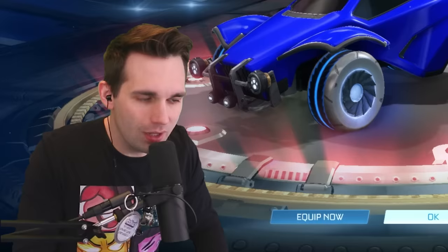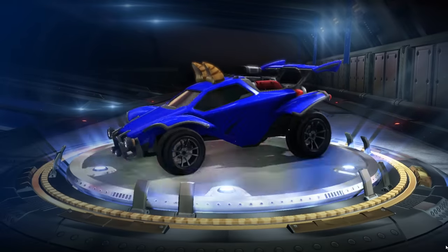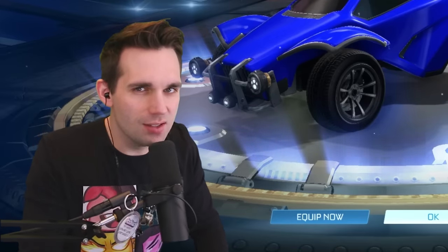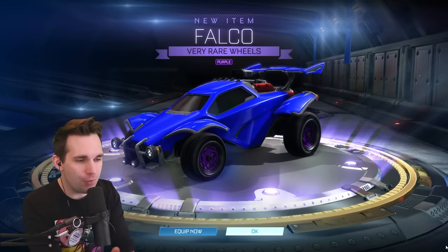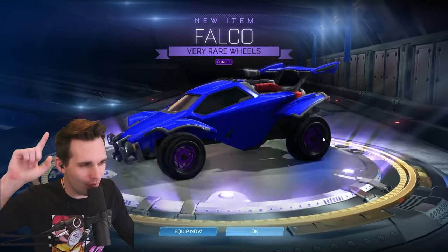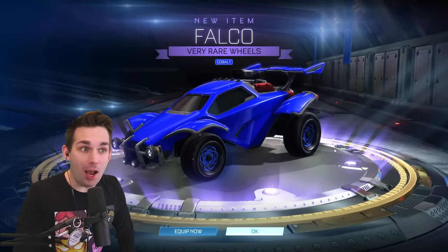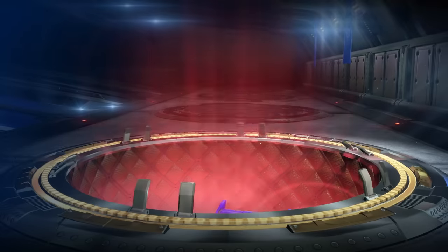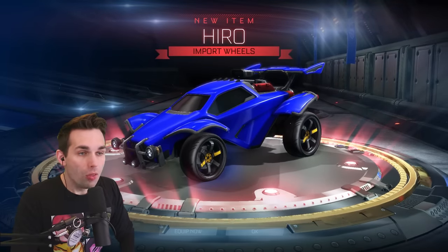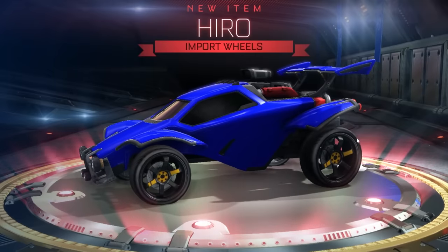Are you kidding me, we got these wheels twice. Wildcat ears — the weebs tend to like this one. There we go — our first painted items, and my number one favorite item for the video: purple Falco. Skycrawler, slap them on a Dominus. Back-to-back painted Falco — sky crawler, slap them on a Dominus. Those actually might be my favorite items for this video. The High Roses — guys, these wheels are some of my favorite. Skycrawler, you're welcome bro, you just got three wheels that are amazing.